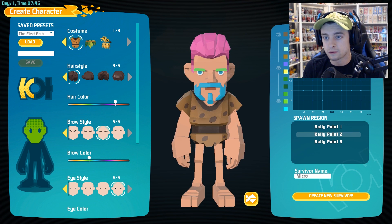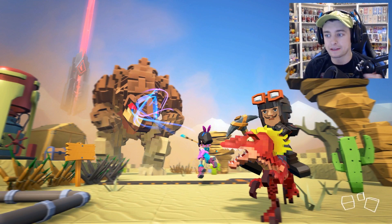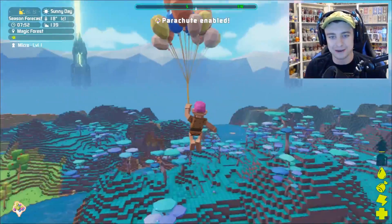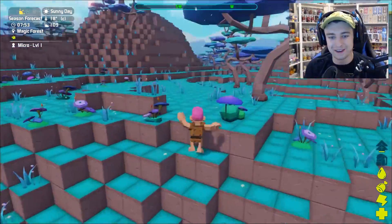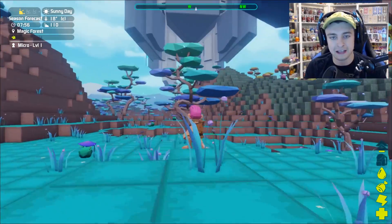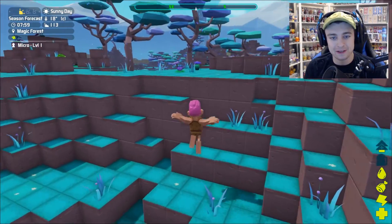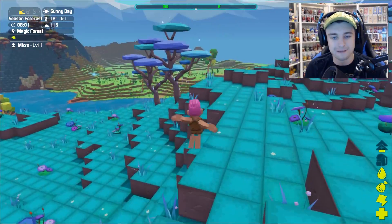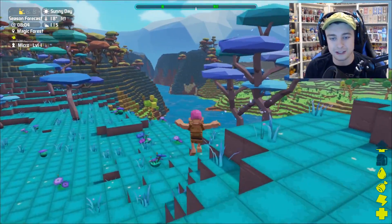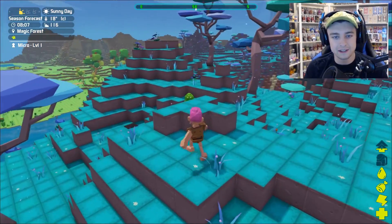Survivor name is going to be me, so let me call myself Micro as well. It looks like we're gonna spawn here in the world — create new survivor. Like I said, I don't know much about this game or how to play or what we're supposed to do, so I'm really just hoping this works. Oh, we're floating into our new world on balloons — this looks crazy! I don't know if this whole game is played in third person or if there's a way to play in first person, but I just want to walk around, explore, figure out how to craft and build, and maybe make ourselves a first night's hut so dinosaurs don't come and eat us.